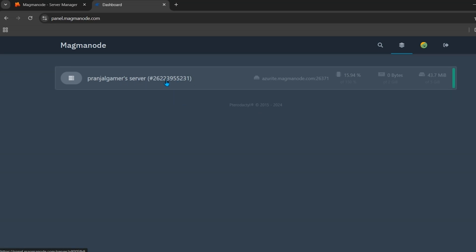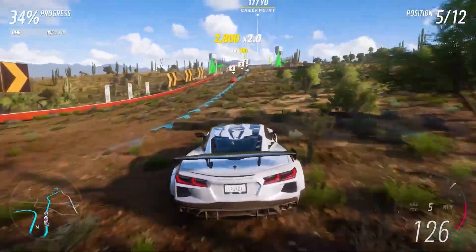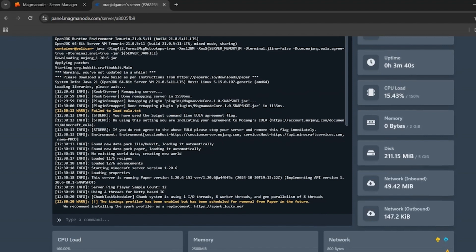This is the main panel of your server. Click on your server to open it, then click the blue Start button to start it. You can also restart or stop it from here. Below these buttons you can see the IP and port of your server. Click on the IP to copy it to your clipboard, then share it with friends and family you want to play with.